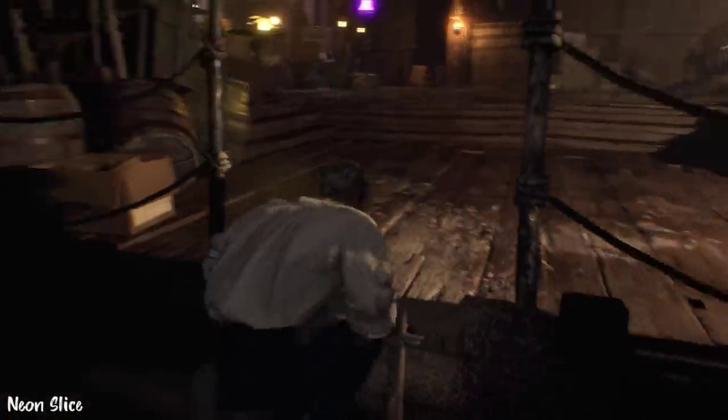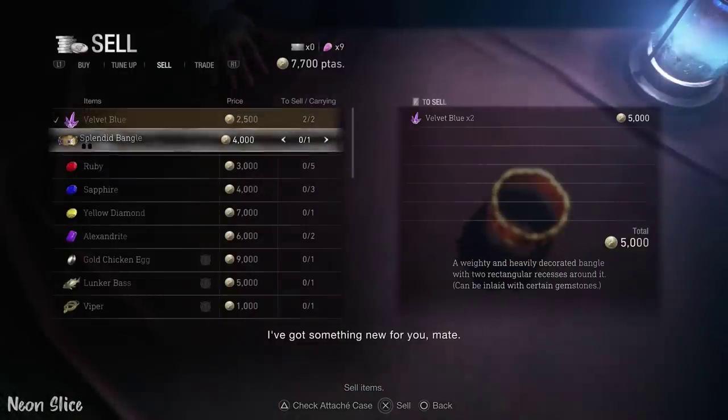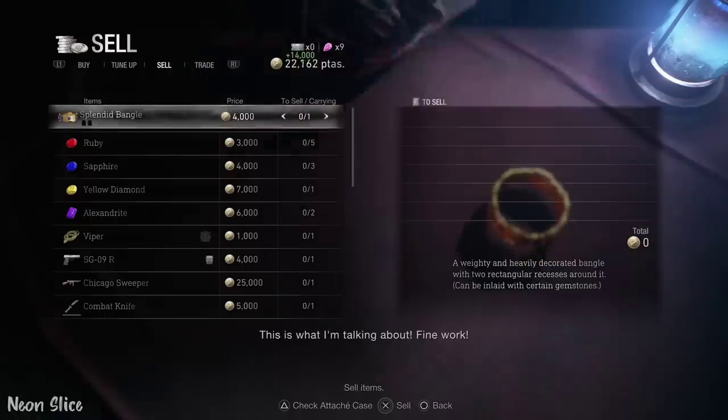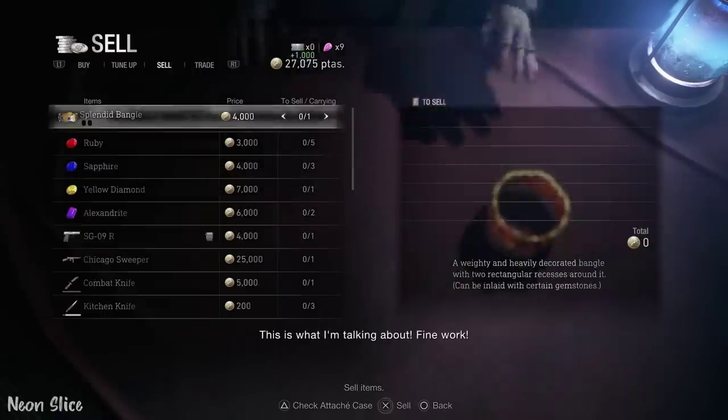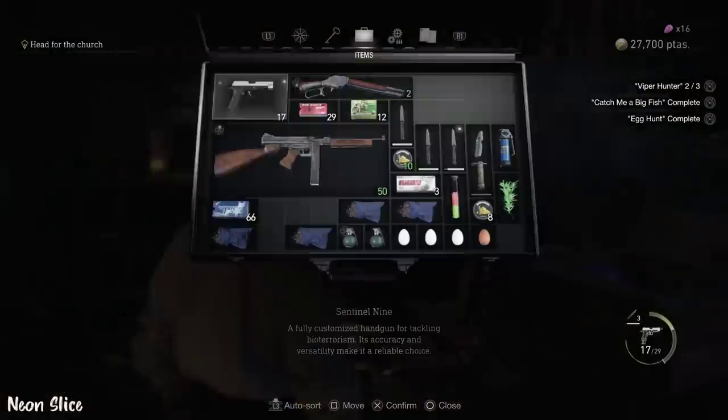Before the giant boss fight, in the merchant's room, we are going to be selling everything that we've gathered for the requests. That means we're going to be selling golden chicken eggs and lunker bass, which is the fish that we grabbed. We're also going to sell all of the vipers that we possibly have. This will complete a bunch of requests.